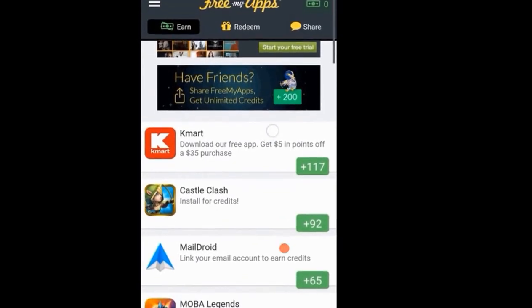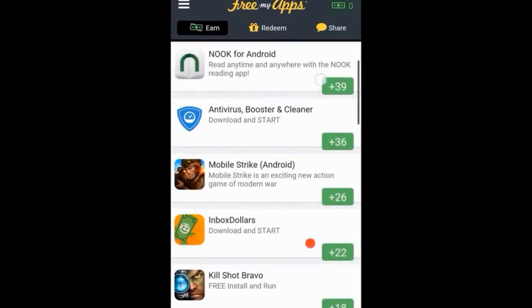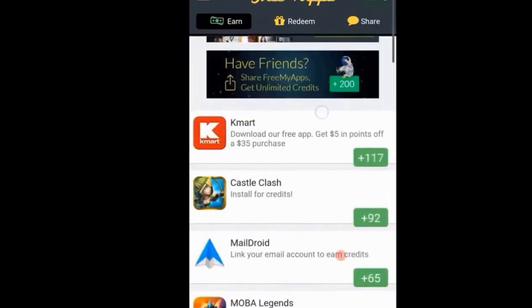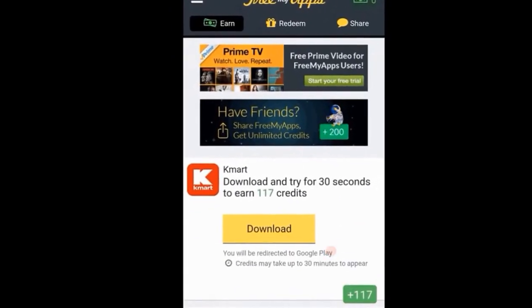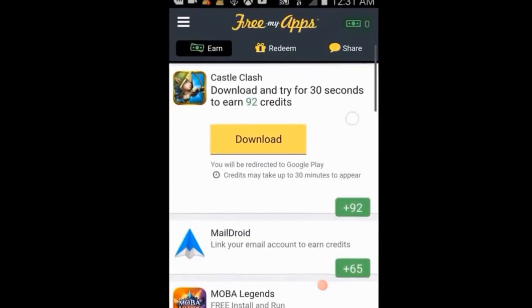Here's the earn section. They have all these apps that give you points when you download them, so you basically just download your interests, try them for 30 seconds, go back to the app, and you get the credits. Pretty simple.